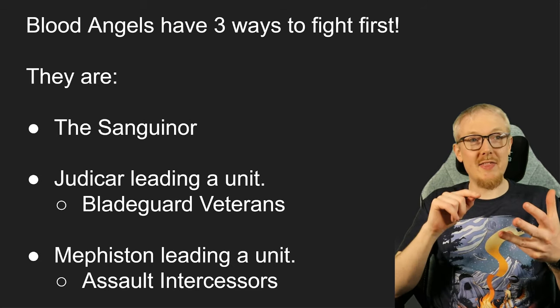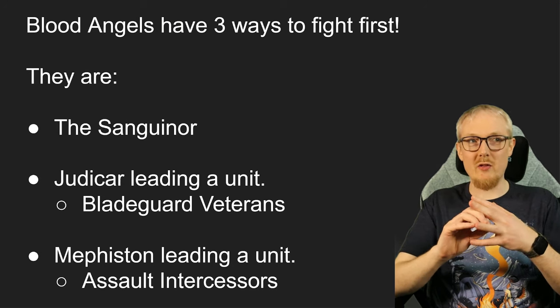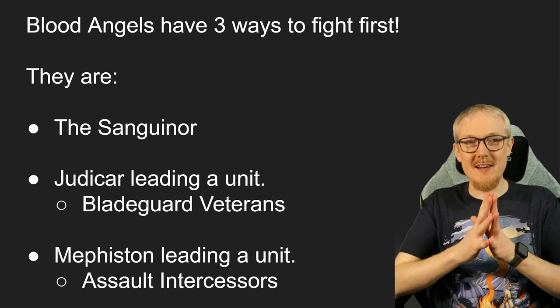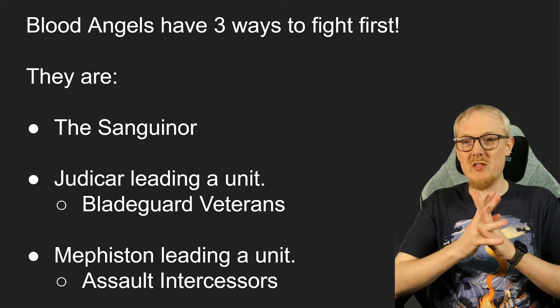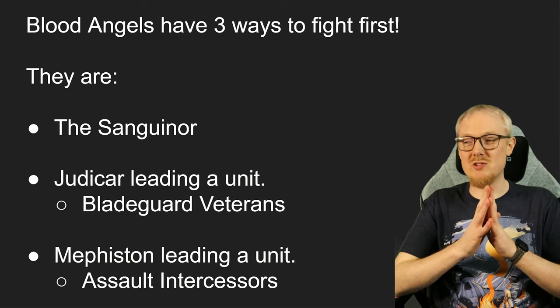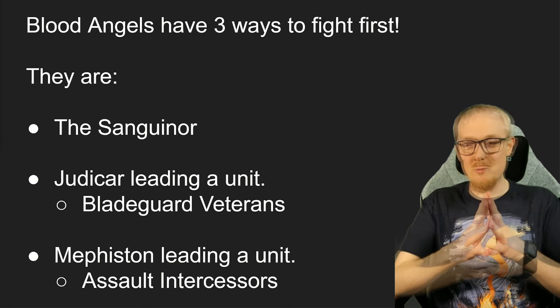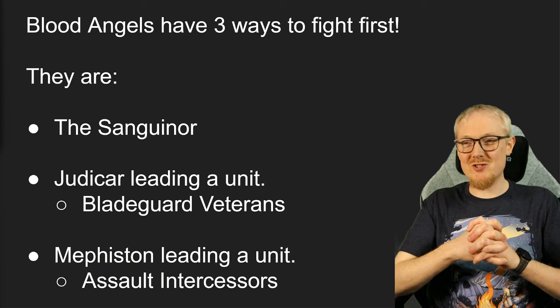We've got the Judiciar — I think it's best if he leads Blade Guard Veterans. That is a deadly unit. We've got all the numbers, we're gonna come into that. And then we've got Mephiston, who can lead Assault Intercessors. These are the best choices for those units. Mephiston does have some amazing abilities with his Transfixing Gaze, able to take the enemy's weapon skill and number of attacks down. Let's break down why each of these choices are strong and how you can use them best on the battlefield.